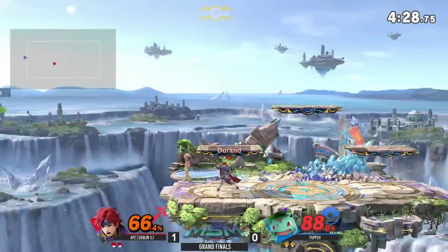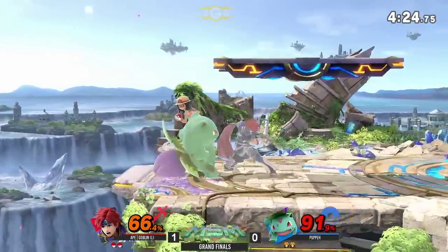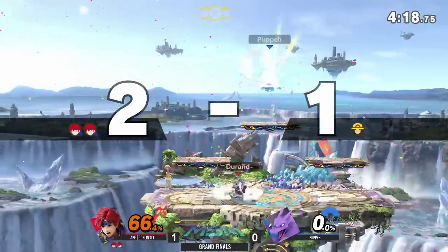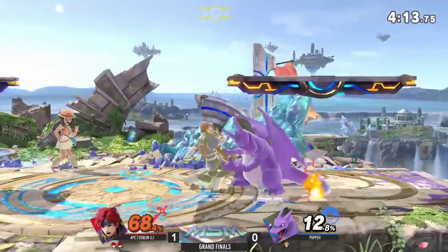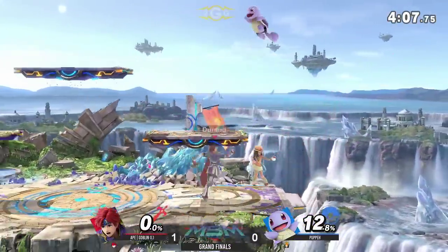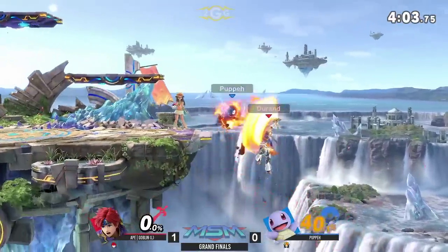He's still living, trailing in percent but not by much. Back throw — once again sets himself up to bait those rolls on the ledge. He's got so much to work with: the F-tilt, the dash back F-tilt, the jab back air, and they all kill. Puppy not letting that get the best of him, bringing it right back to the last stock right now.